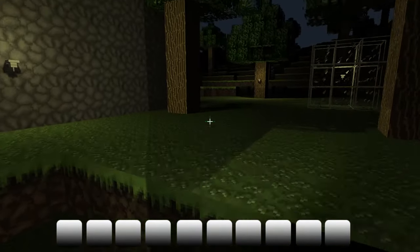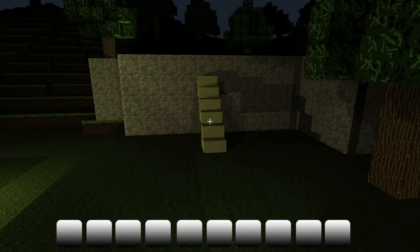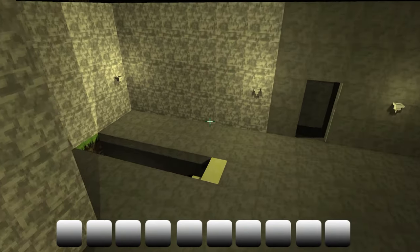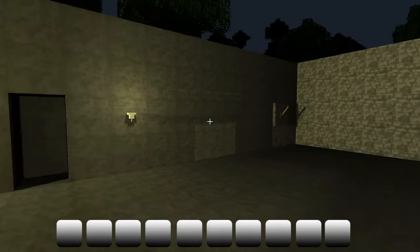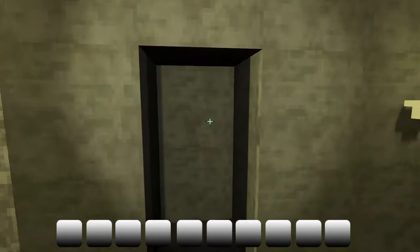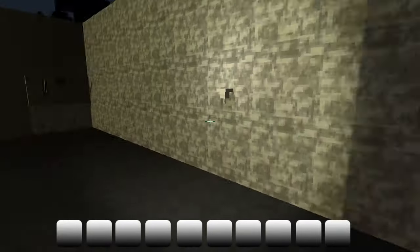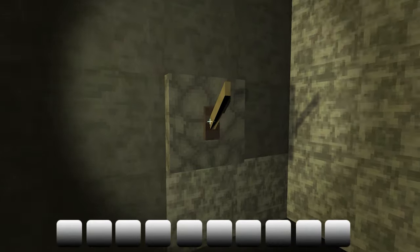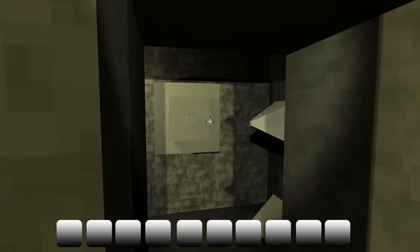So then we can go to the puzzle rooms. I made a little skip here so we don't need to see the other rooms every time. Behind this wall there's another lever that will open this door. For now it's a very simple puzzle, but when you open this lever the wall disappears here.